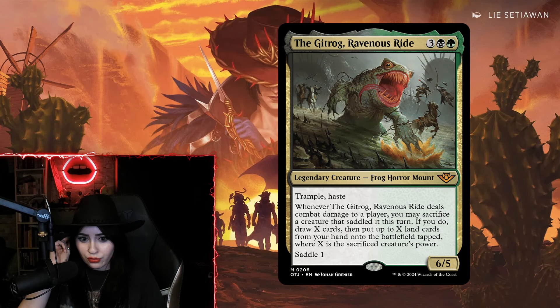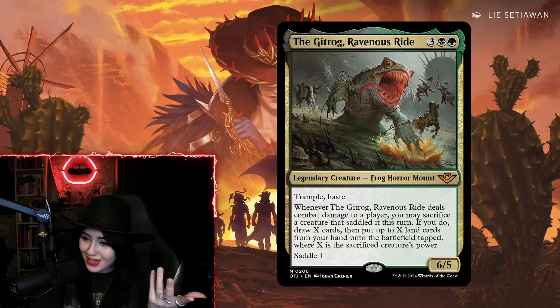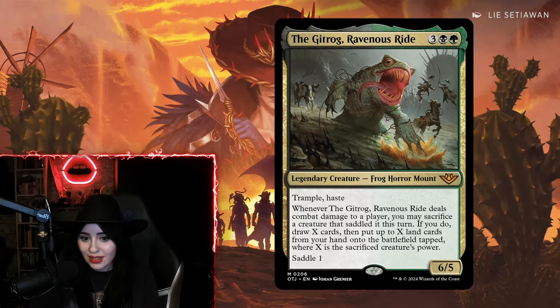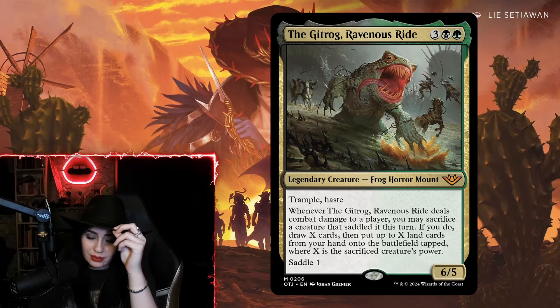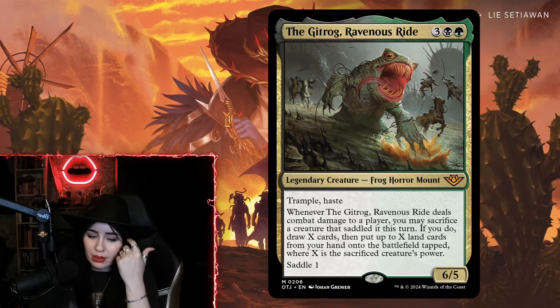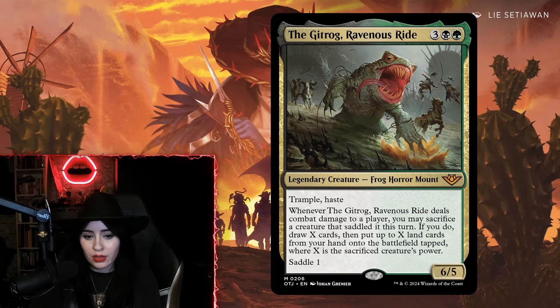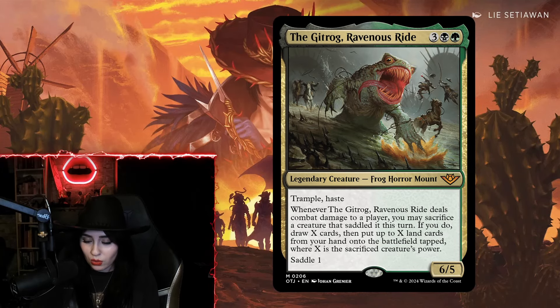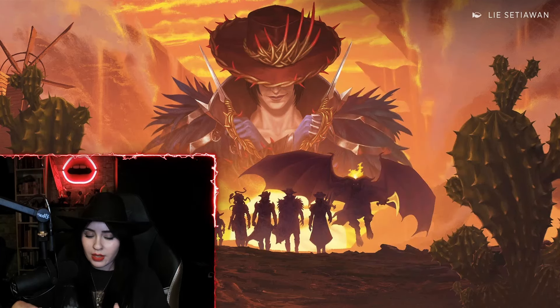Next is the Gooderok, Ravenous Ride — a five-mana six-five legendary Frog Horror Mount with trample and haste. When it deals combat damage to a player, you may sacrifice a creature that saddled it this turn; if you do, draw X cards and put up to X land cards from your hand onto the battlefield tapped, where X is the sacrificed creature's power. The saddle cost is one. This thing shouldn't have haste but it does — it's super pushed. I played it in an Ebbs-and-Mount deck but it could easily fit at the top end of Golgari mid-range or Jumpstart Legends decks.